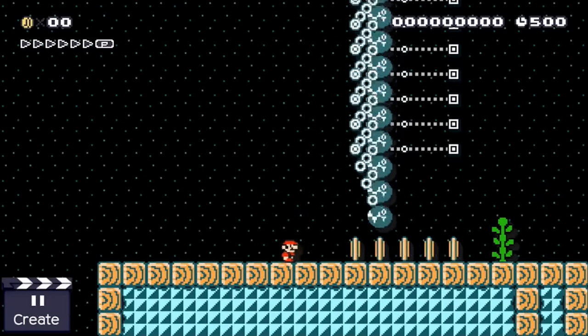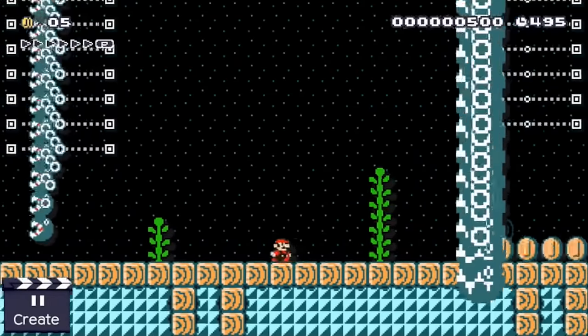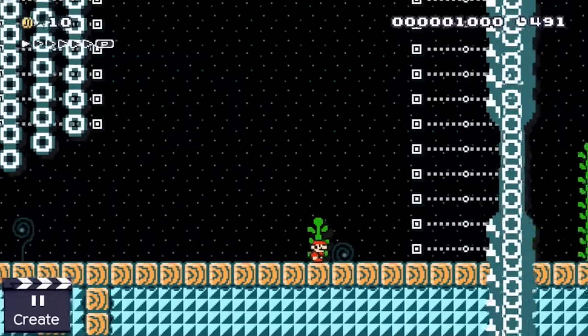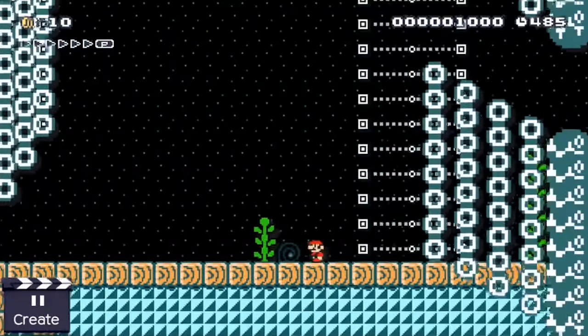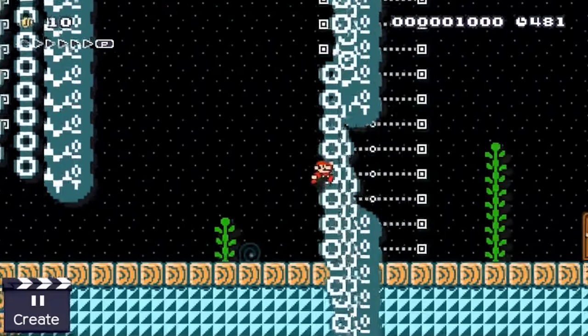Huge towers of swinging chain chomps can be used to throw a super dangerous dog wall into Mario's path. By the way, Shigeru Miyamoto, the creator of Mario, stated once that the chain chomps were inspired by an event that happened to him during his childhood. A wild dog almost bit him but Miyamoto was able to get away unharmed because the dog was chained.